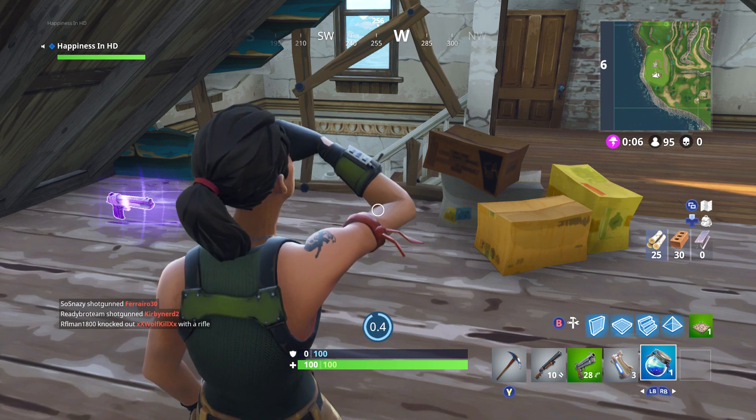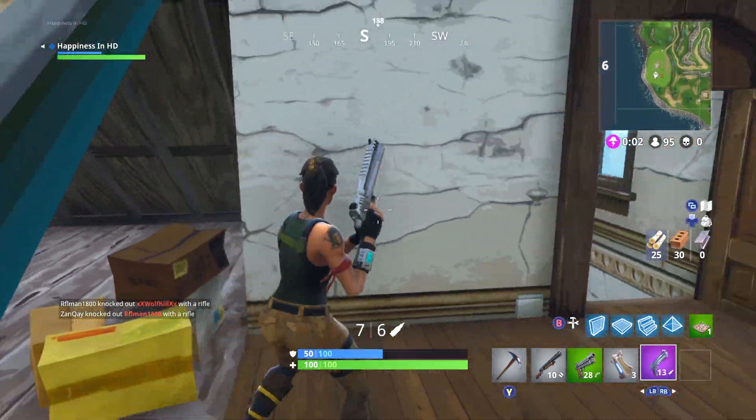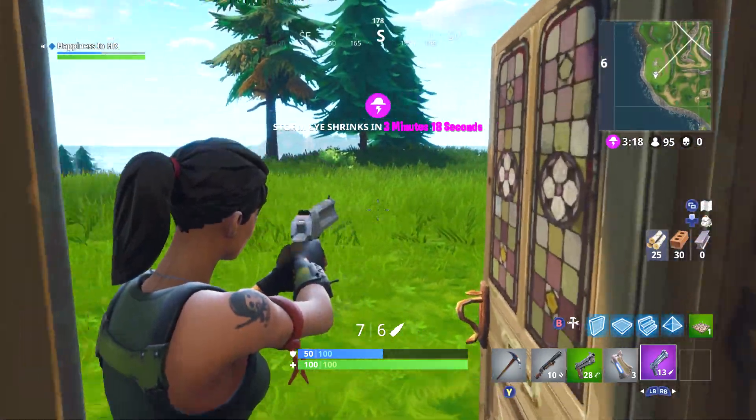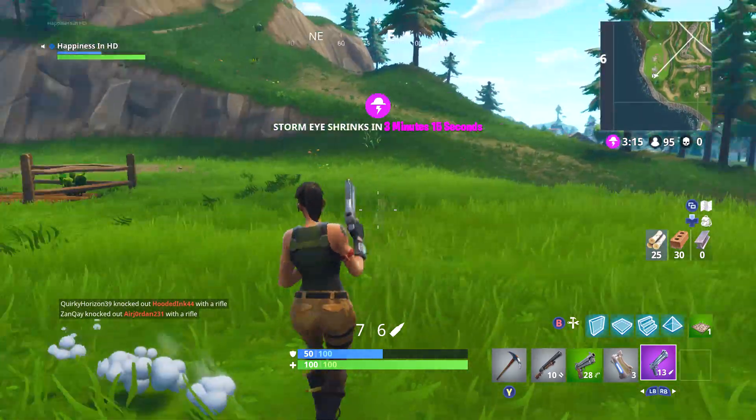You can now experience Fortnite Battle Royale at 60 frames per second on PS4, PS4 Pro, Xbox One, and Xbox One X. Last but not least, they've made hefty improvements to the building system.